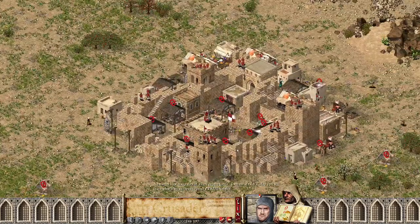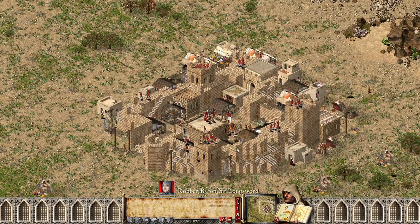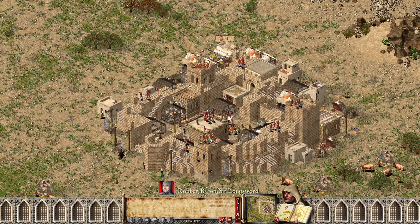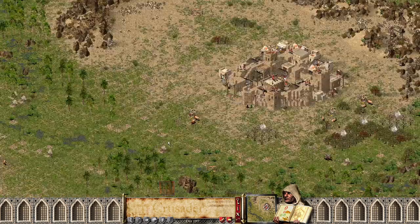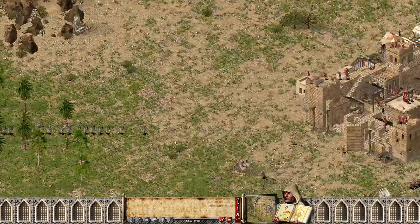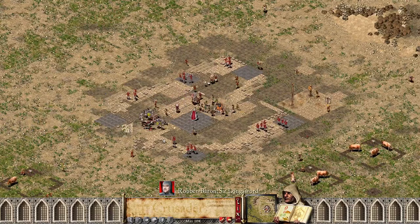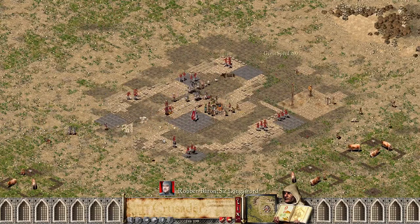Oh my goodness, we almost just missed the end of the game! I was wondering why he was sending a message. Looks like the Arabian swordsmen broke down this gatehouse and went right for his king, leaving him on red. Can Robber B come back? More Arabian swordsmen on the follow-up. He needs to patch that gatehouse — he needed to patch it yesterday. I highly doubt it's going to be enough here.